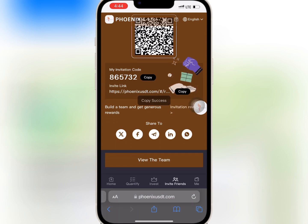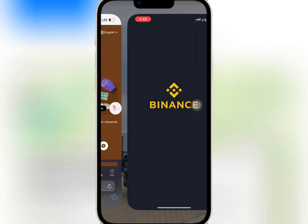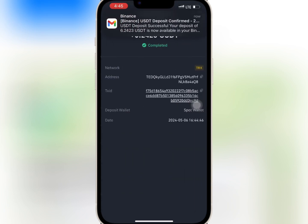If you go to Invite Friends, you'll be able to see your invite link and code to refer your friends. If you invite friends to register and recharge, the platform will give you some reward as referral commission. The reward you earn depends on the level of your subordinates and the amount they recharge.